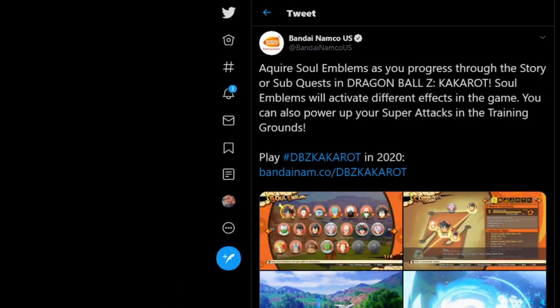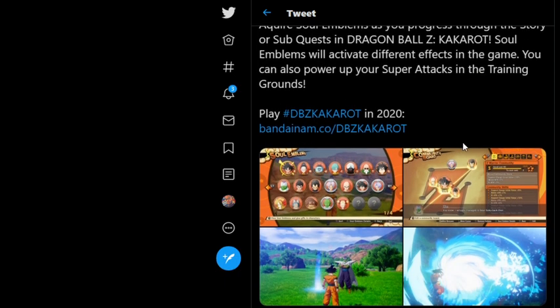Alright, straight into it. Bandai Namco: acquire soul emblems as you progress through the story or sub quests in Dragon Ball Z Kakarot. Soul emblems will activate different effects in the game. You can also power up your super attacks in the training grounds.